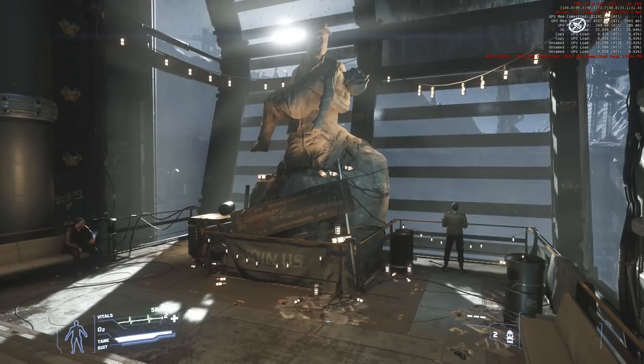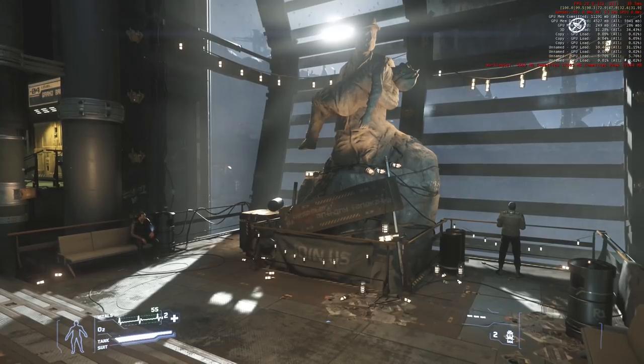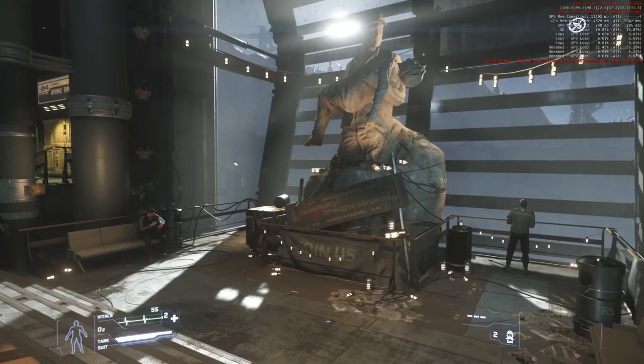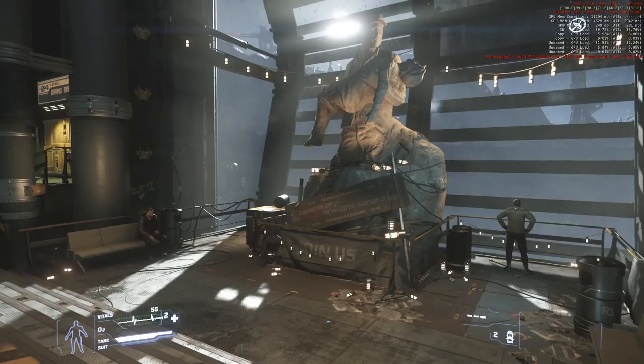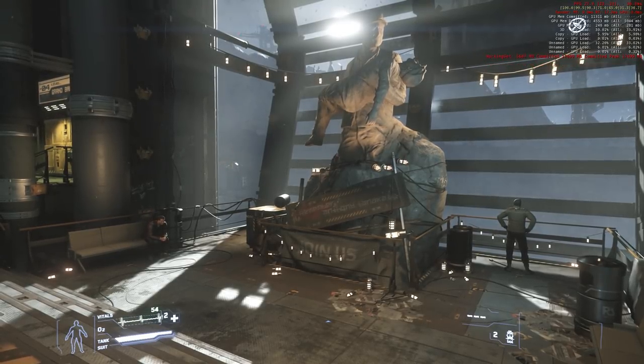You'll notice here in the bottom red line where it talks about working set — that's basically the amount of memory that's being committed. See that 5,670-some-odd right there? Normally when you were in Levski before, you would be sitting at 10, 12, maybe even higher — 1,000 instead of the 5,000.